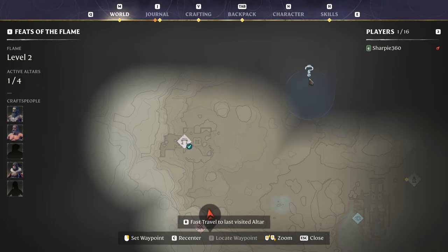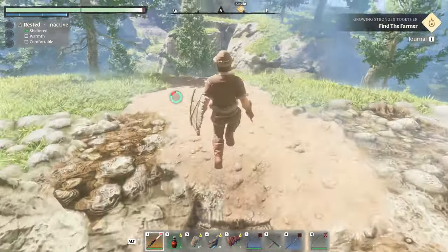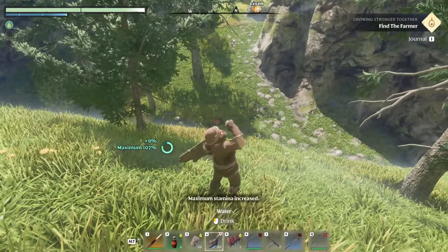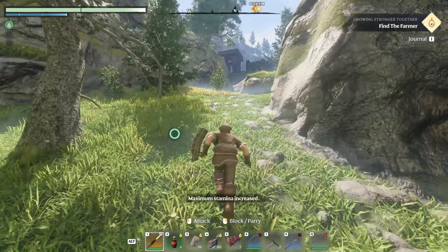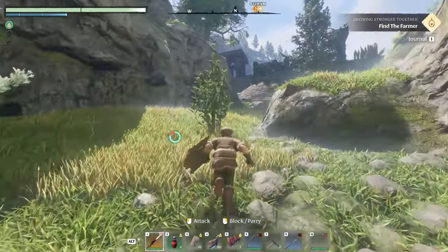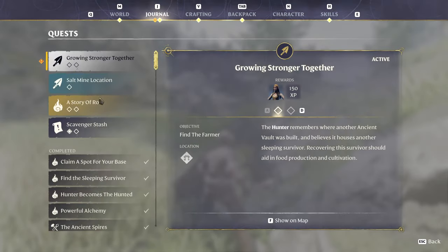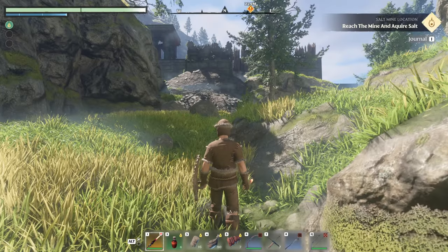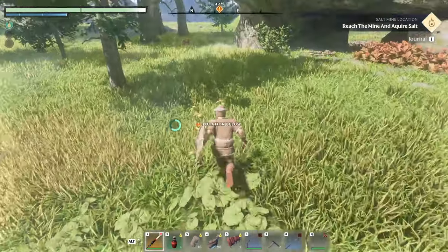That spot's complete. Let's set our waypoint for this question mark. There we are — 300 meters out. Let's do this. Let's drink some water so I have a little bit more stamina to work with. And then we are actually going to switch to a salt mine location — set that as our active quest. Alright, 50 meters out. Do I have to find the entrance for this thing?